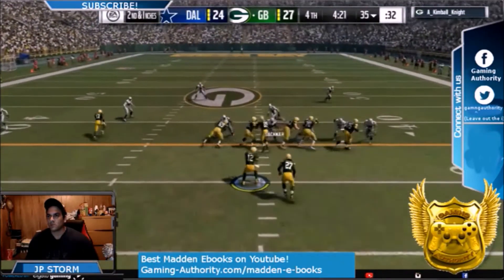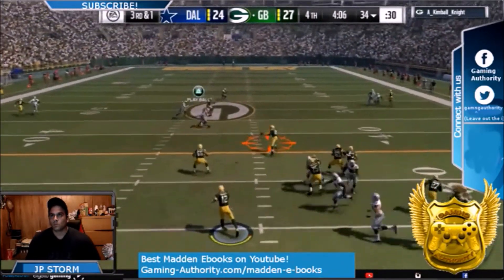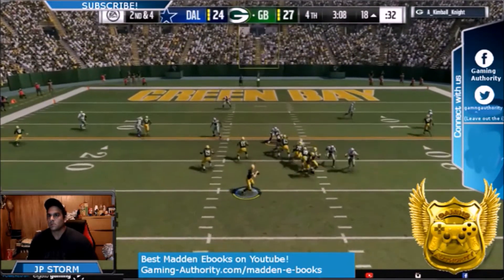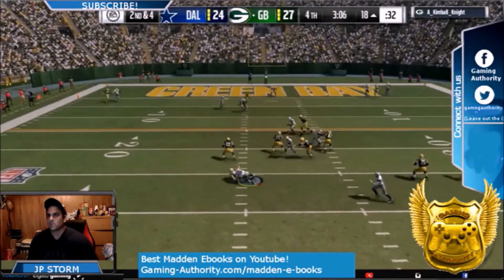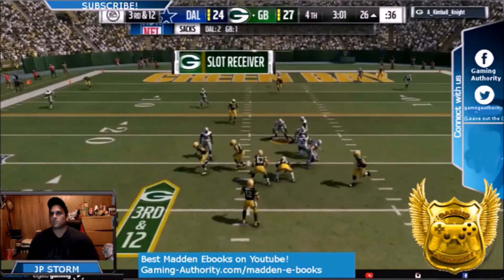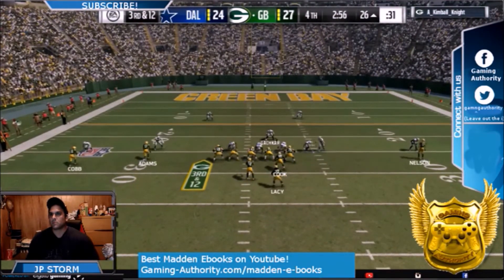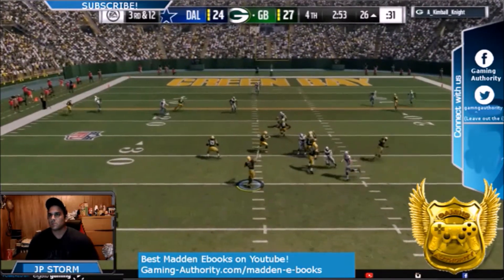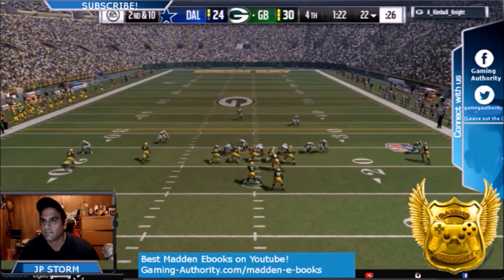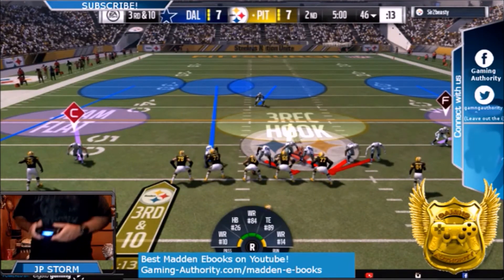Now we want to show you how this blitz does against the run. He gets nowhere trying to run against this. That was the only time the blitz didn't get in, but we make him fumble. So here he goes again — we get him. This blitz is amazing. I want you guys to use it. Just remember to make adjustments behind the blitz. Because of the adjustments we made, we made a huge comeback in this game and we stuffed the run.